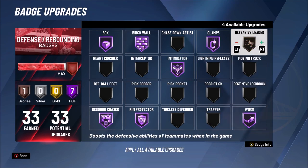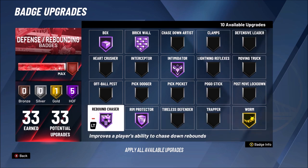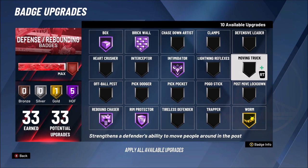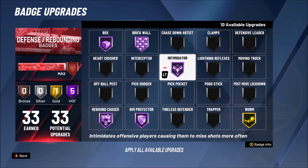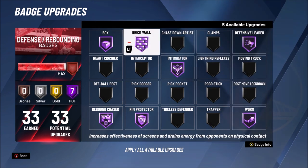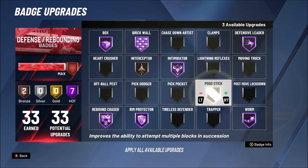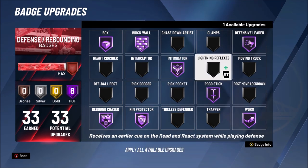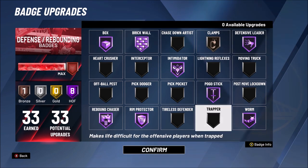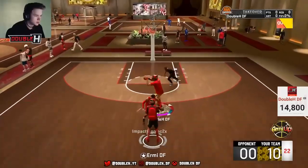For defense and rebounding badges — before legend, take off defensive leader and clamps. Since I have legend now I'll change it up: Hall of Fame worm, Hall of Fame defensive leader, pogo stick on Hall of Fame, and bronze clamps to get the clamps animations. That's the full badge setup, so let's get into some gameplay.